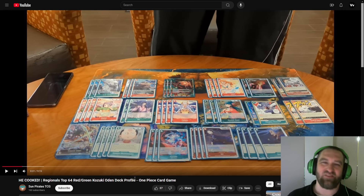What's up guys, it's VV back with another video. We're going to be checking out Red Green Odin again — EB-01 Odin. This list we're going to be looking at today is a Top 64 list for Red Green Odin. This was in the EB-01 OP-06.5 format before they even had OP-07 cards like the new Otama. We will talk about some new cards that we might be able to introduce to this list to take it to the next level.